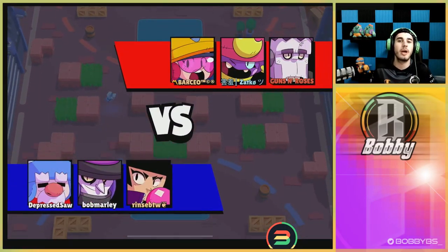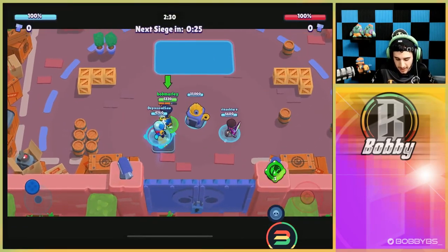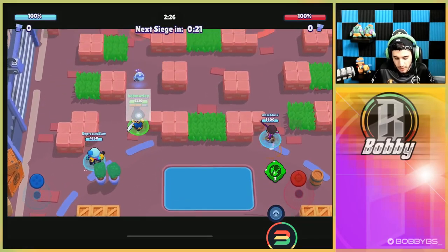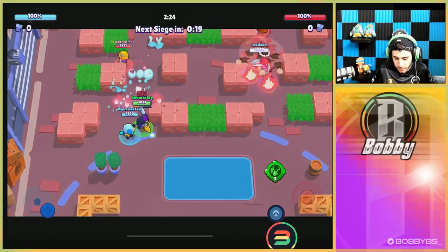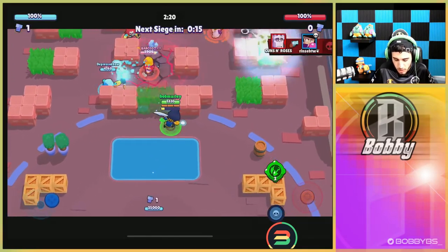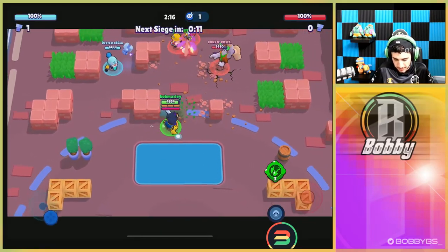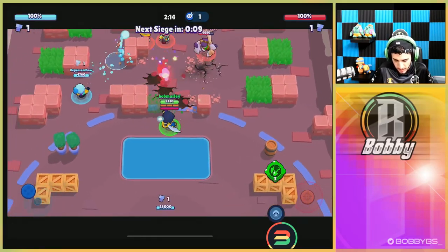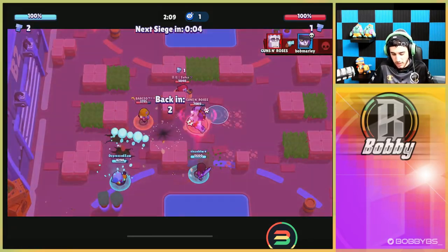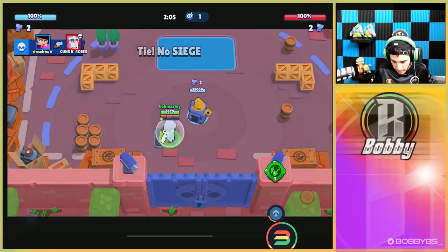Here we go into our first game. We're going up against Gene and double tank. As Mortis, you can get first bolt every single time really easily. Your main job is to be the bolt collector for your team and try to get some collateral damage done. We're chilling right now, not going in, trying not to feed super. We're going to end up tying this round — I didn't really do anything as Mortis here.